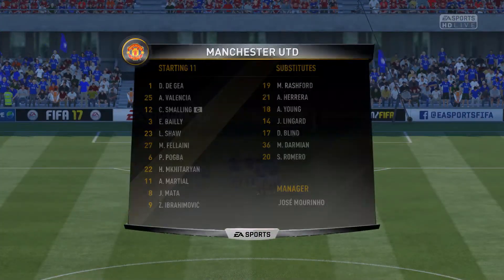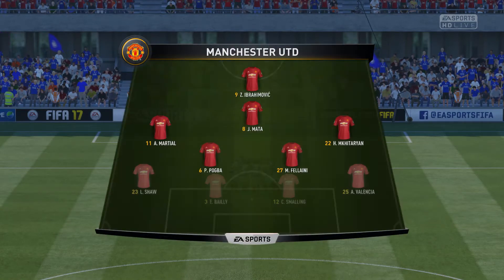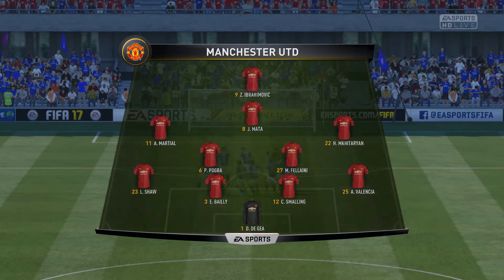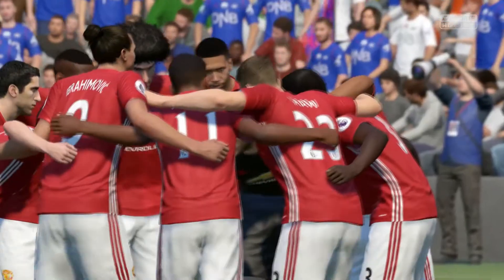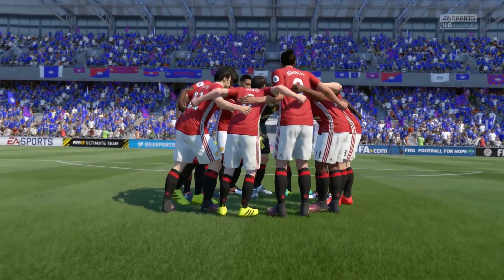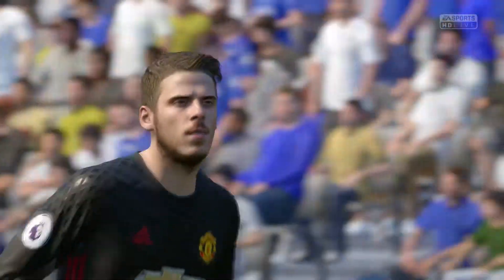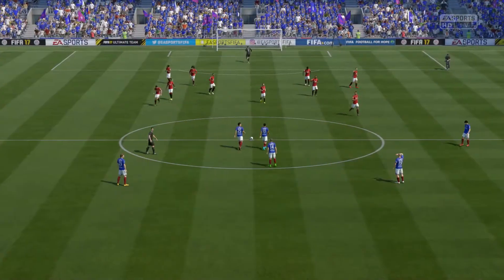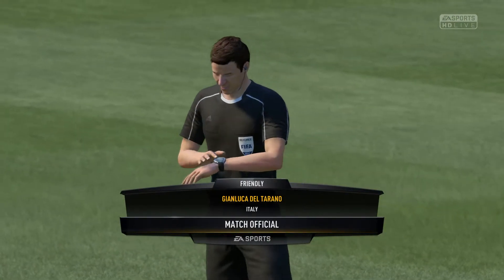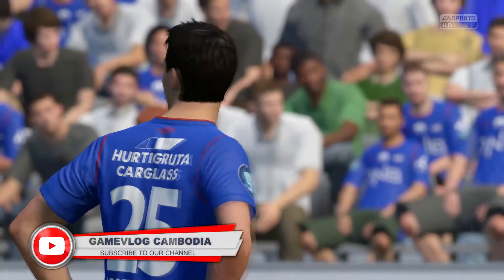This is the Manchester United line-up. David De Gea starts in goal. Chris Smalling starts with Eric Bailly at the back. Paul Pogba plays alongside Marouane Fellaini in the middle of the park. Zlatan Ibrahimović is the lone striker today. Everything about Manchester United still seems to revolve around post-Sir Alex Ferguson, who achieved so much. It would be very difficult in the years after he stood down as manager. He's left a huge void. I think he will go down as the greatest club manager that's ever been. Anybody coming into that job is going to find it hard living in his shadow.